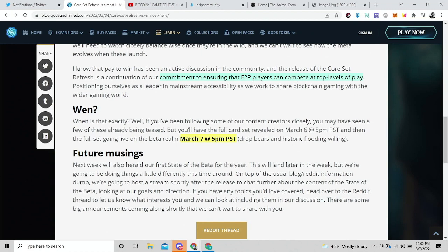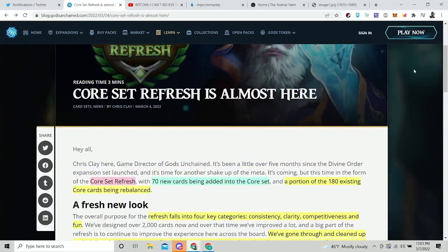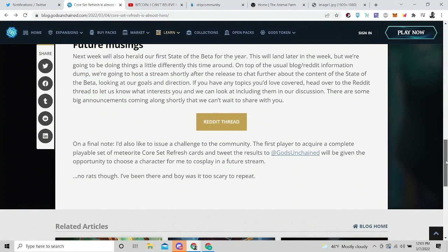They also mentioned they'll be doing some live streams, and they've challenged the community: be the first person to acquire a complete playable set of Meteorite Core Set Refresh cards. If you can complete a full set of those new cards at Meteorite level — meaning they're NFTs — you'll get to choose a character for Chris Clay, the Game Director of Gods Unchained, to cosplay as in a future stream. No rats though.